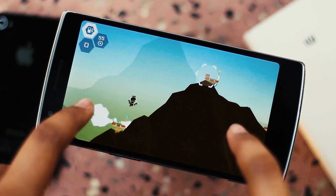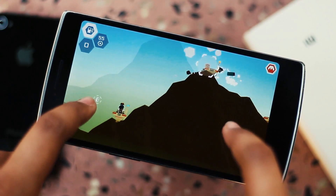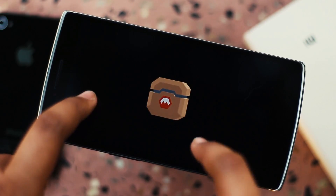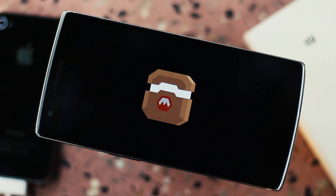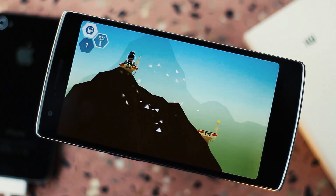The first game on our list is Mars Mars, and apart from its weird name, the gameplay itself is pretty satisfactorily weird. You are a space traveler and you get to play with more than 50 characters, each with their own design, level themes, and even sounds.